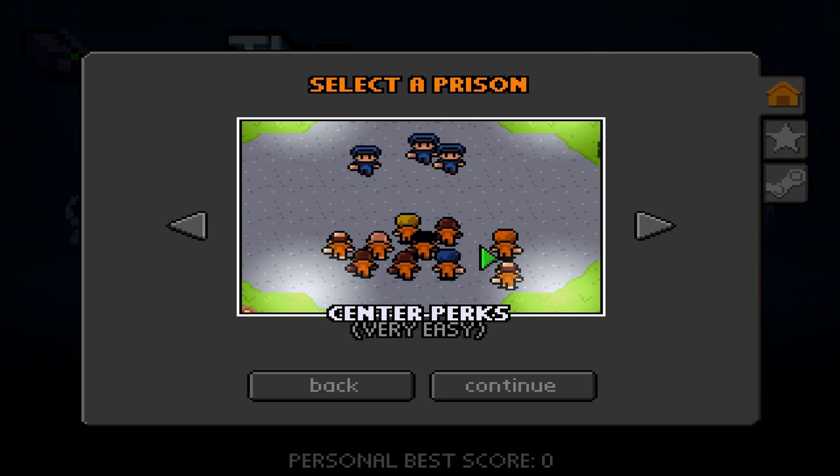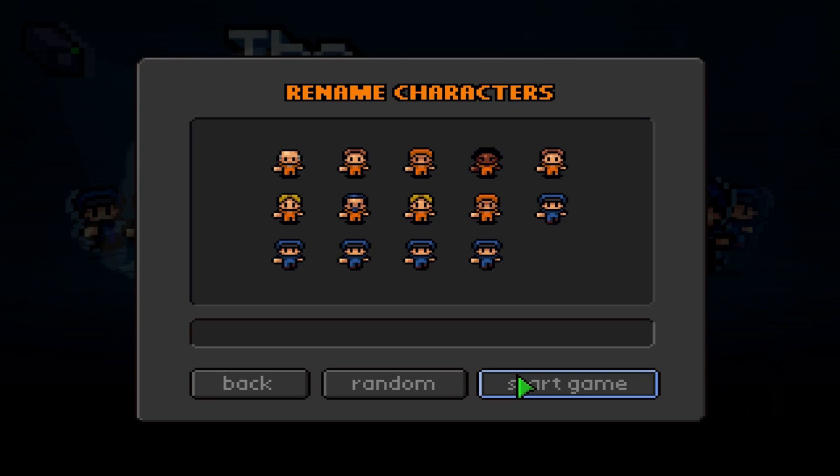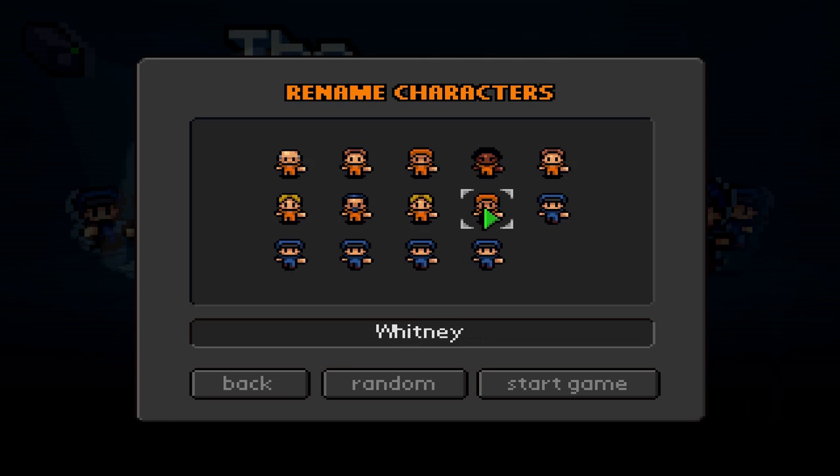That was the tutorial. Now we have Center Perks, which is very easy. Rename characters — William, Trevor, Javon, Max, Cooper, Officer Odell, Whitney, Wolfride, John, Morales, Officer Lance, Officer Hunter, Officer Lee, and Officer Steve. Sure, we'll go for that.